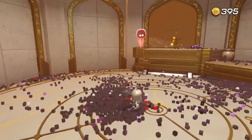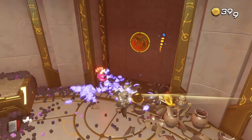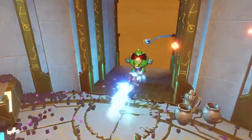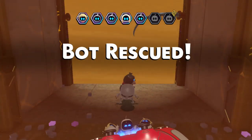We've got rid of it finally, took some time. I'm going to get the checkpoint. We've got the checkpoint. Now we need to get the bot - the bot is here behind these set of panels. There we go, that's bot number five secured.